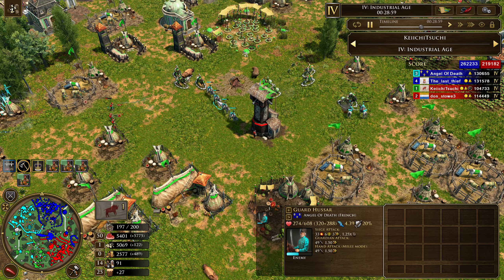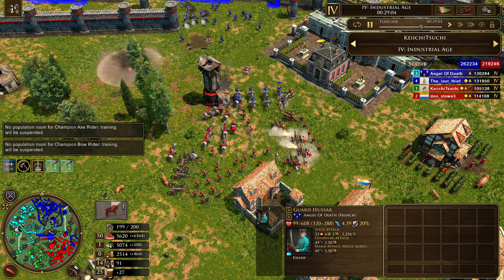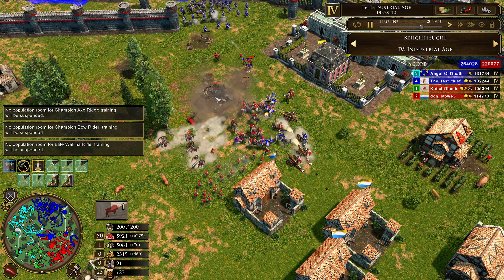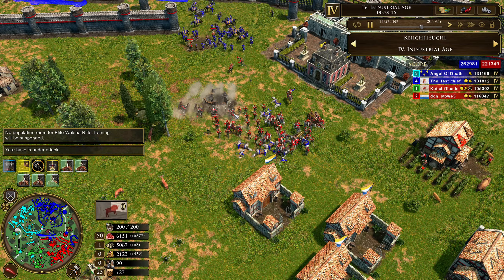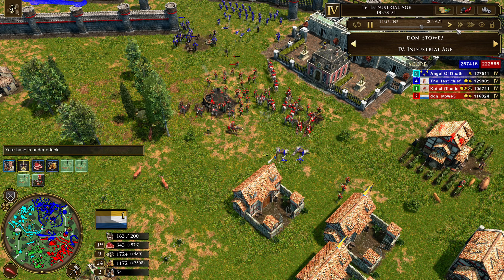The Axe Riders do enough damage to deal with the Voltiguiers, and they can tank them with their high HP and cavalry tag. They're axing their way through the Hussars. At the same time, Dutch are doing pretty good on their side — oh wait, an outpost just went down, that's not good. But other than that they're holding on for dear life resource-wise.